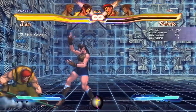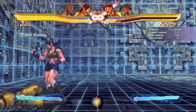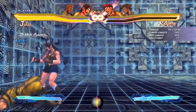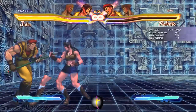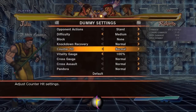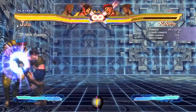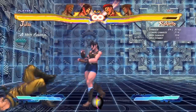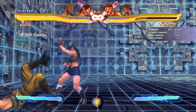Another set of target combos she has is back medium punch. Back medium punch into another medium punch is another launcher, but this one isn't as good as they fly very low to the ground, so it's very hard to get a follow-up. And another follow-up she has is back medium punch into light punch. It is a low, and I know for sure that this is special cancelable. So I guess you could go for some silly mix-ups with this, but it doesn't seem that good either.